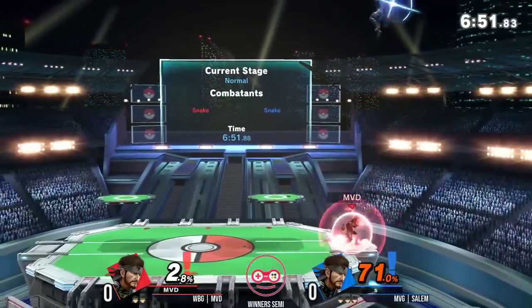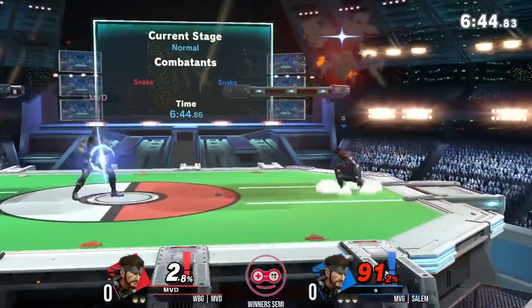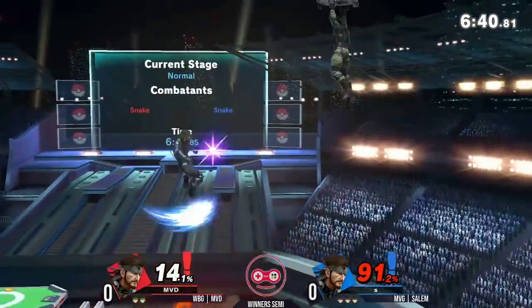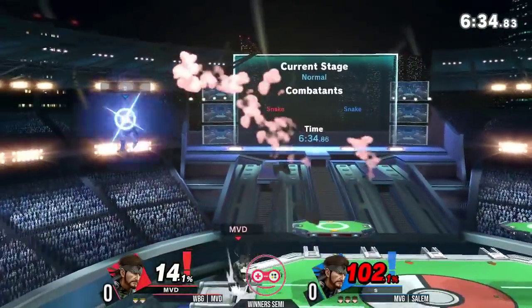Actually using way more of those explosives to his advantage. Those aerials caught MVD a little off guard. Landed into center stage, C4 from Salem. Salem resetting to the sides. Forward throw — almost hitting the nair, but Salem missing there. Using the Cypher to try to chase MVD's high recovery too. Really interested to see how these two players use that.